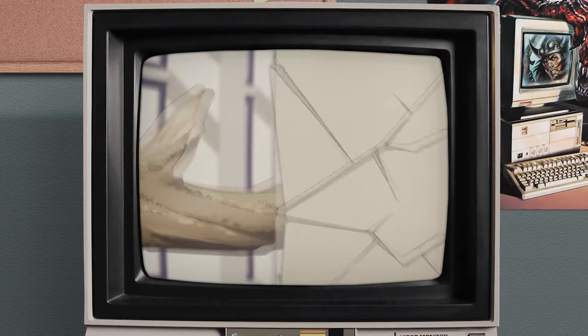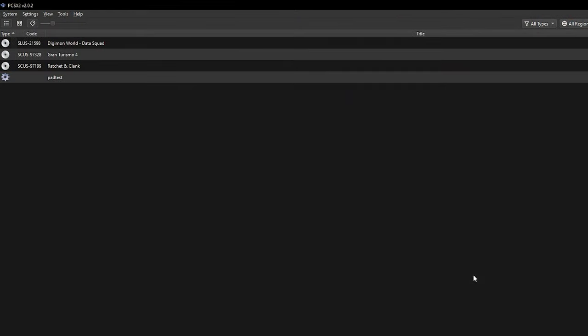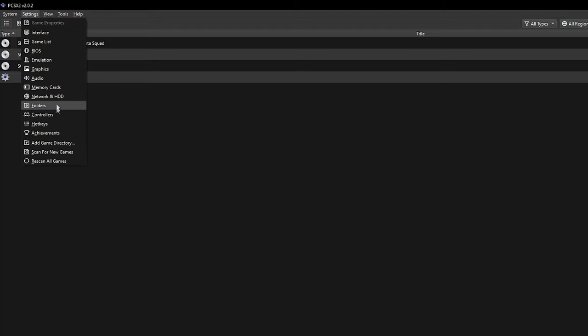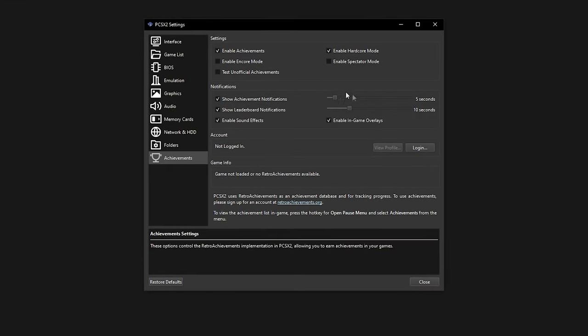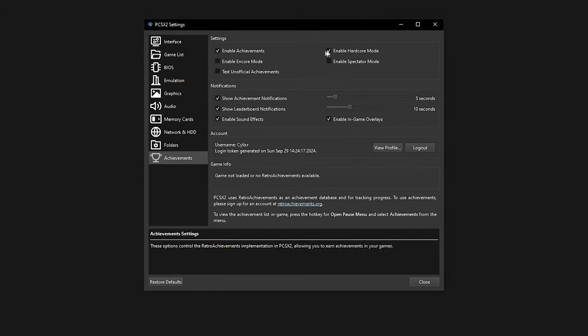Now let's do PCSX2 and DuckStation, which both have the same UI, so I'm just going to use PCSX2. Just go into Settings, Achievements, and then all you have to do is log in — put your username and password — and then you can use the settings that you want to use.